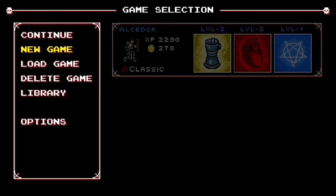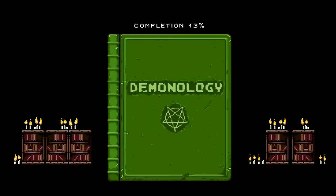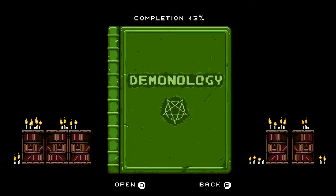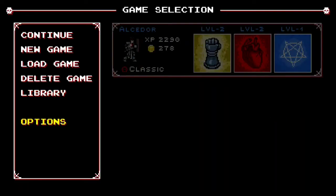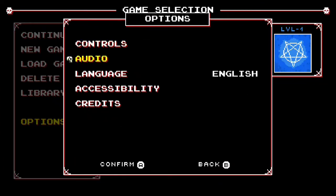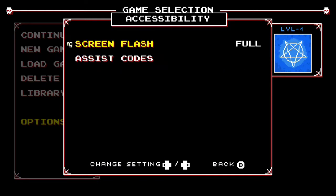Alright, so we've got Continue, New Game, Load Game, Delete Game, Library. Library gets you into your Demonology, which shows you all the enemies you've encountered and information on them. Here's your Options screen — you have Controls, Audio, Language, Accessibility, Screen Flash, and Assist Codes.